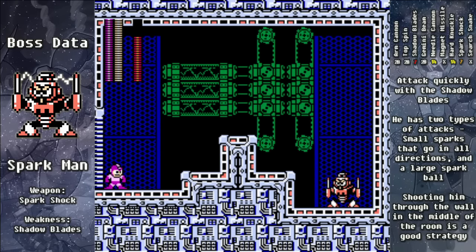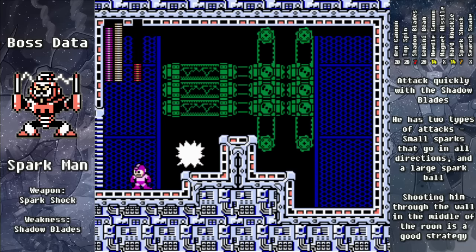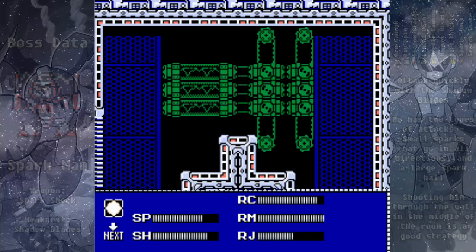This is Spark Man. He does two different Spark attacks: one where he shoots eight sparks in all directions, or just a large Energy Ball. But neither deal a lot of damage, so just stay close to him and attack him with the Shadow Blades, and he will go down quite quickly. For beating him we'll earn the Spark Shock, which is not the greatest weapon — it shoots out very quickly and it can stun enemies, but sometimes stunning enemies is actually bad.